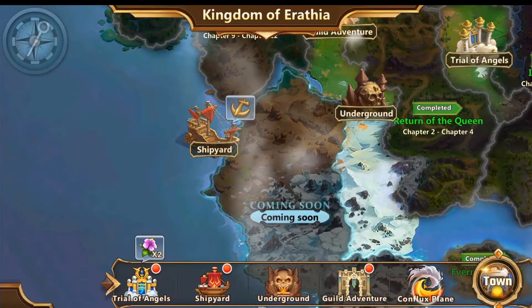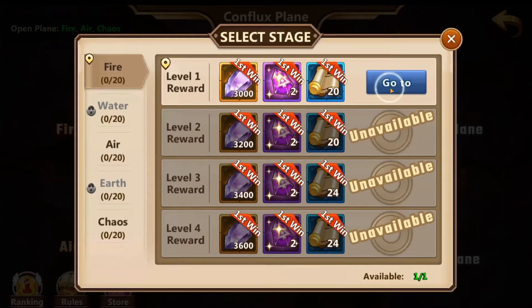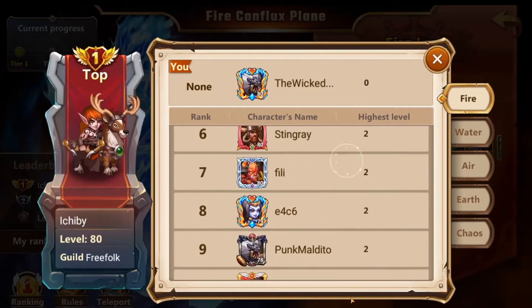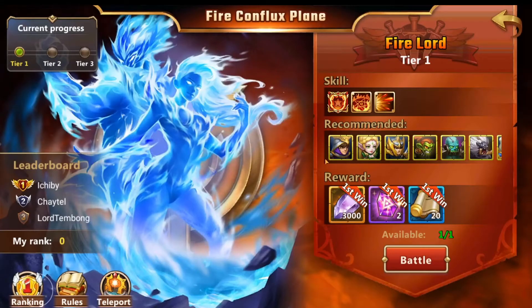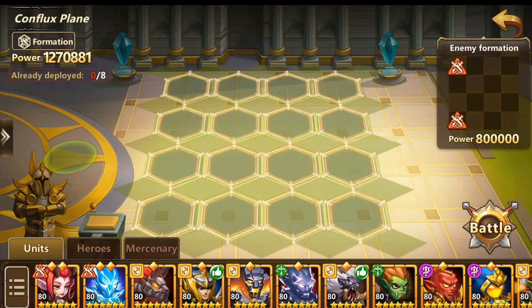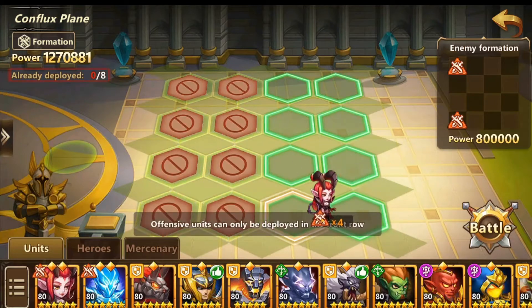We do have a new game mode — it is the Conflux Plane. I do have one try on each of them, let's go and try this. Oh, highest level two. I guess maybe two is the max. I guess I didn't play yesterday so everyone else has a couple more tries on me. Not really sure what it looks like — 800k power.